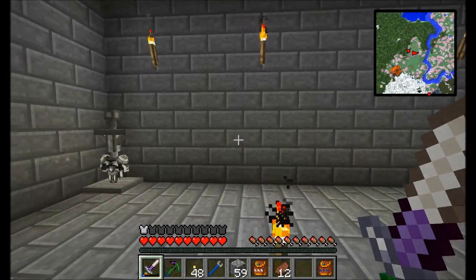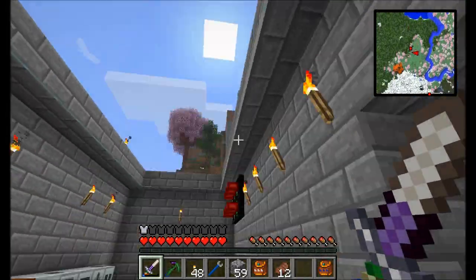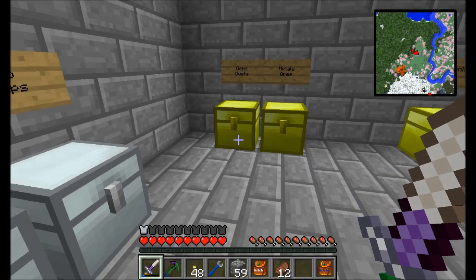Hello everyone, this is Direwolf20 and welcome to episode 24 of Direwolf20's Let's Play series. I am checking out all the goodies I got from my quarry. Let's take a look at our gems chest. It's full — that could be a problem. What do you guys figure happened to all the stuff that tried to go in here but couldn't because the chest was full?